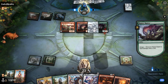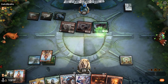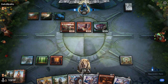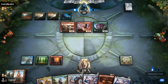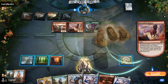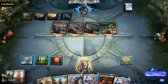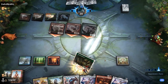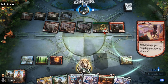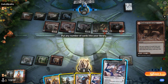Opponent plays Marauding Raptor into Ripjaw and gives it haste to attack for four. They also have Questing Beast. It feels like we just need to give ourselves the best chance of finding Marvel, since playing Karn first is going to be too slow. We're at eight, so we need to cast Awakening. We draw another Phrosadon but we'll keep the Aetherhub for 6 energy.